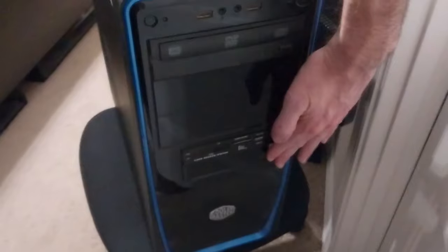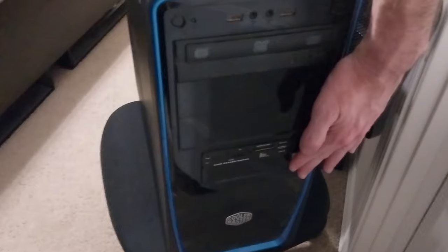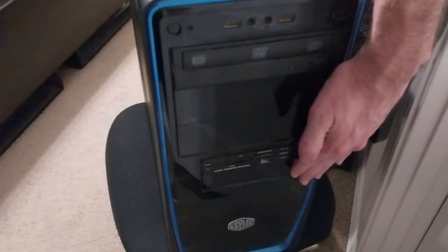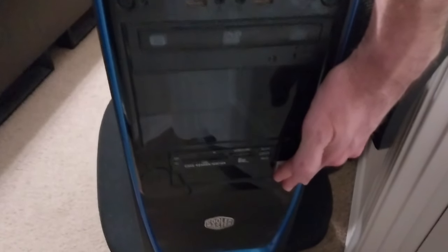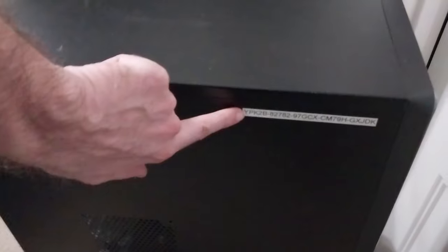This one here is a custom-made PC — I don't want to show the phone number on it. This is a Cooler Master tower. I've seen those online before and thought I might get one, but lo and behold I found one in the dumpster. It looks really, really good — it even has a CD drive on it, which is pretty awesome.